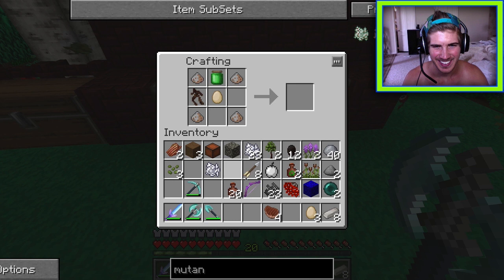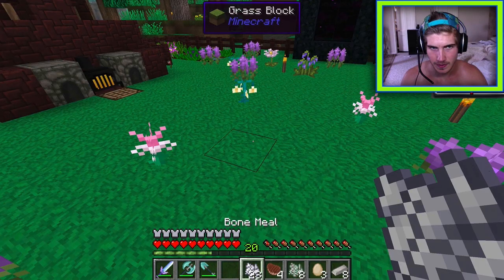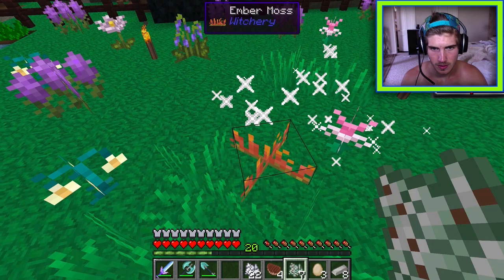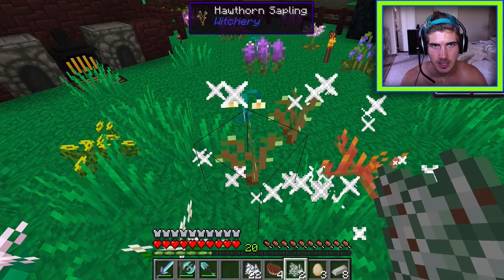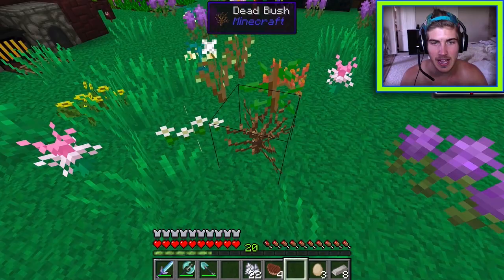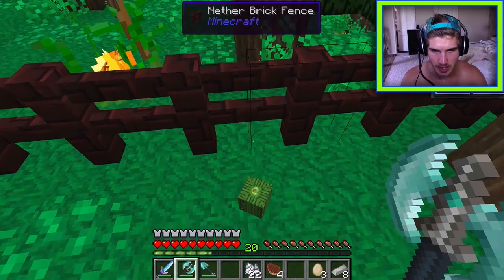Bone meal and other needed items are noted. One player declares themselves the best witch ever. Grass is gathered. The search continues for ember moss, rose grass, oak sapling, hawthorn sapling — a dead bush is found instead. Frustration mounts trying to get Spanish moss with no luck.